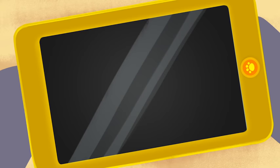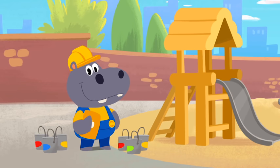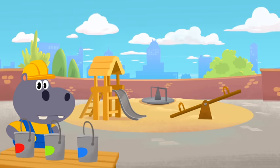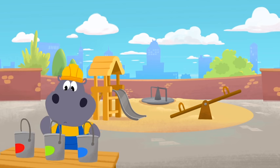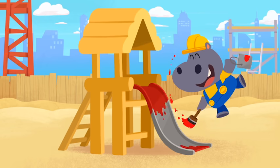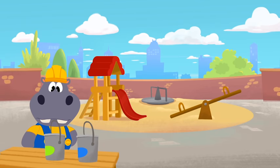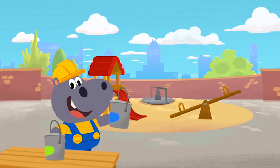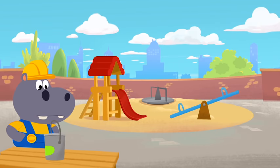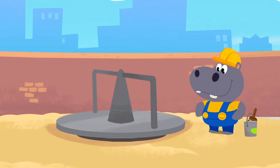Uh-oh, we can't see Toto's drawing now! No worries, Hoopa! We'll help you remember which colors Toto wants to use! Toto wants a red slide, so where's the red paint? That's it! Do you remember what color the seesaw should be? You got it! Blue! Toto wants a blue seesaw! And the merry-go-round needs to be... that's right! Green! Toto's favorite color!